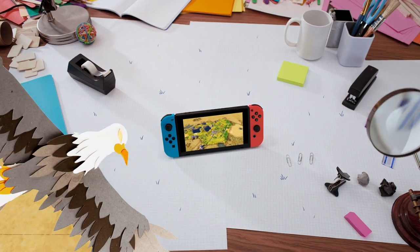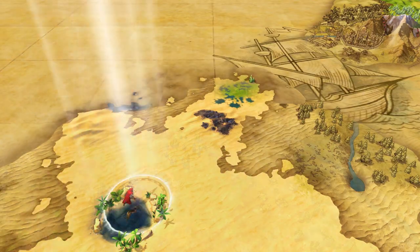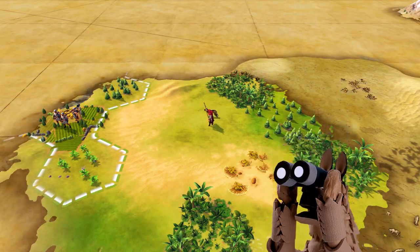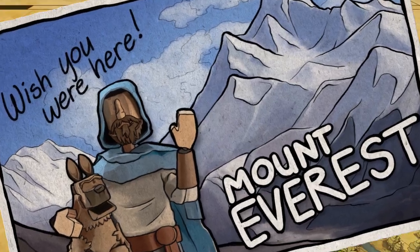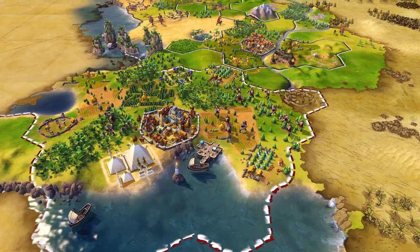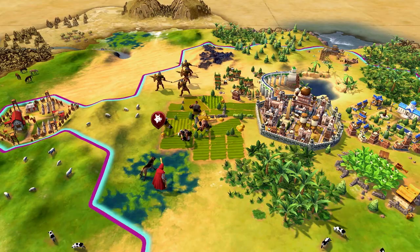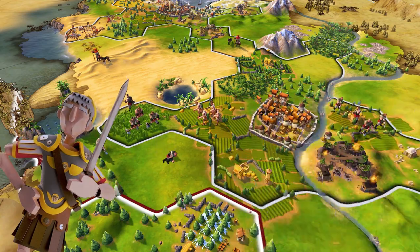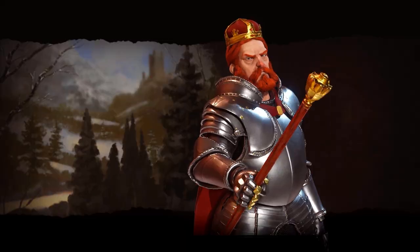Like a majestic eagle, in the early game you need to spread your wings and fly. Exploring the map, meeting your different neighbors, and discovering natural wonders will give you a leg up. But don't forget to keep your head on a swivel — on the world stage, a good defense is crucial. Lay the hammer down against any would-be usurpers and beef up your empire for your future domination.